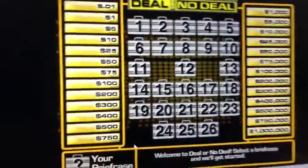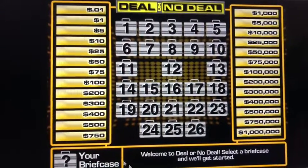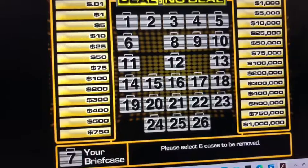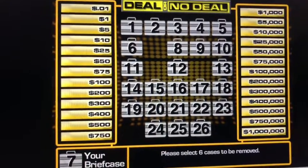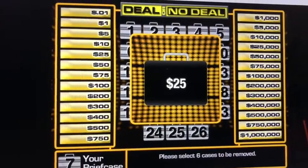Now it's time to get started by opening and selecting a case to keep. I'm going with case number 7. Now it's time to open up 6 cases. Let's start with number 9 — $25,000. That's a good start.